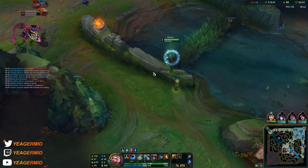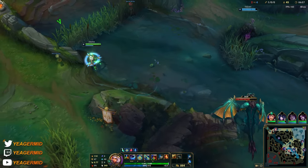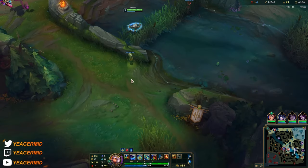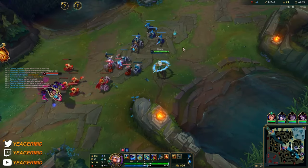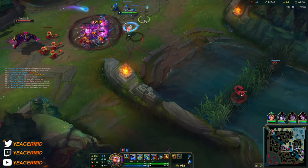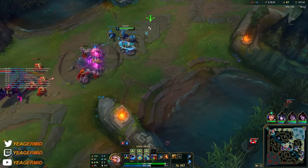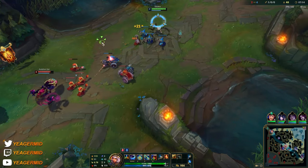You can do a fake roam like this and then jump over the wall. If you let this wave push toward you, it's easier to punish him because right now he's in a pretty terrible position.